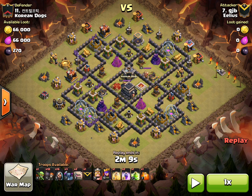Looking at his composition, he's got a standard and solid GoWipe. On the bottom there: one goblin, ten wall breakers — quite a handful. Then sixteen wizards, three PEKKAs, two golems, and an extra golem in his clan castle.